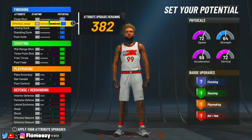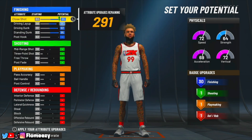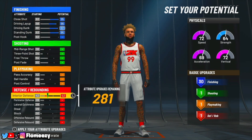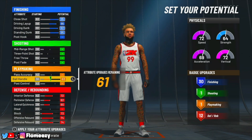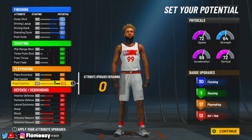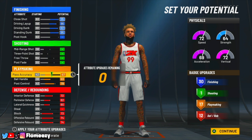For finishing, max out everything besides your post hook so you have 30 finishing badges — just look at those stats. Skip past playmaking for now. For defense, max out your interior, perimeter, lateral, both rebounds, and then max out your block at 73 for 12 defensive badges. I have 86 attributes remaining for playmaking — max out your ball handle and pass accuracy, then put the rest on post control so you have 17 playmaking badges. Pass accuracy is essential on this type of build. The badge layout is 31, 17, and 12 — very dominant on the offensive end and still really good on defense.